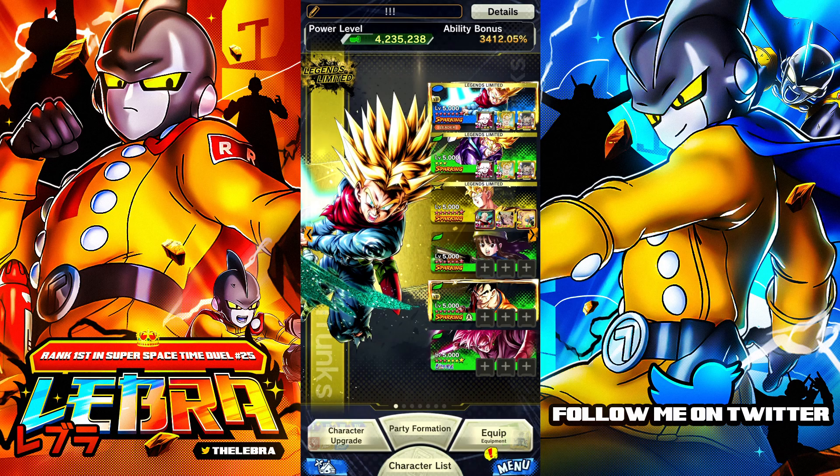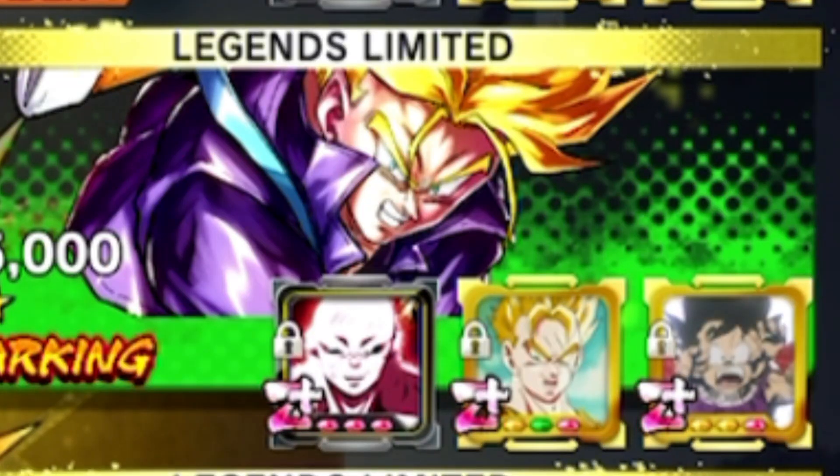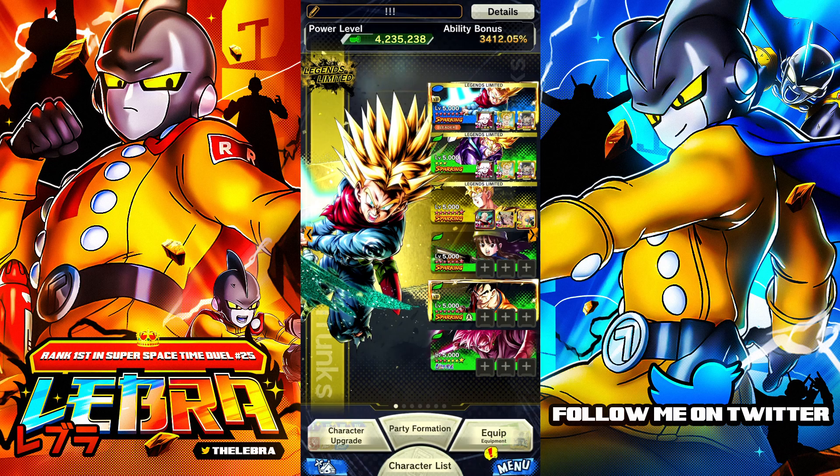The setup is really interesting today. We have three Future Hybrid Saiyans. I'm using two of the best pure equips right now in the game, and I have Future Gohan built as a support. I feel like one Zenkai buff should be okay. Rose and the Bents are boosting our ultimate damage too, because this guy can get up to two ultimates.